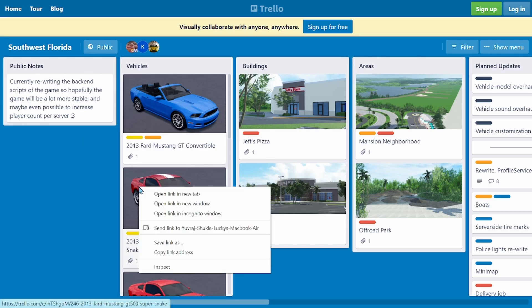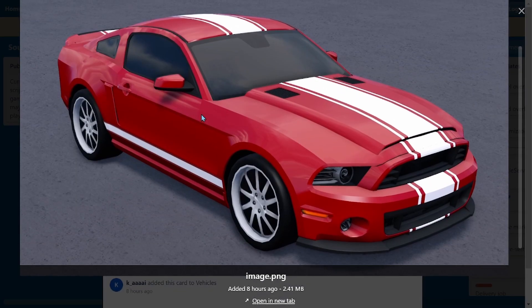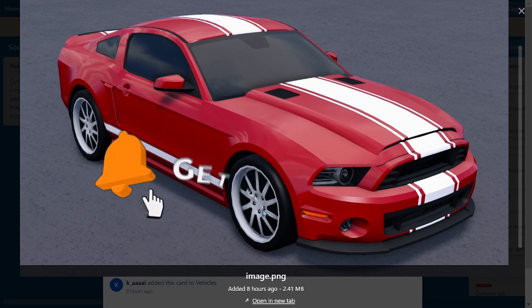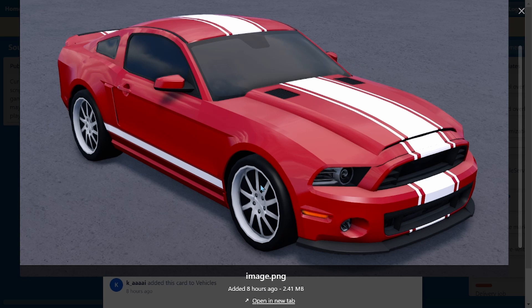Next is the 2013 Ford Mustang GT500 Super Snake. Really nice car — look at the racing stripes, the red and white match really well. The rims are pretty nice too, though I think the Nova SS rims would look better. Overall still a nice car, and I think we can lower it a lot.